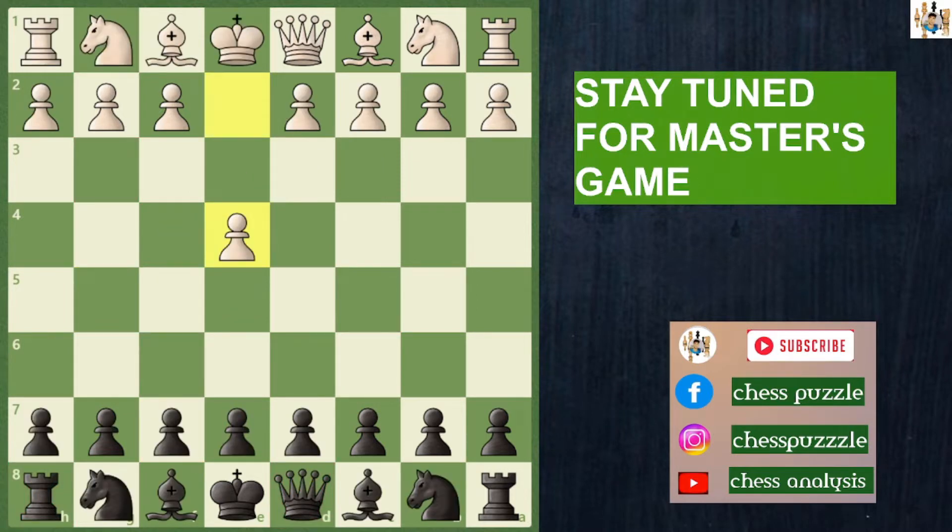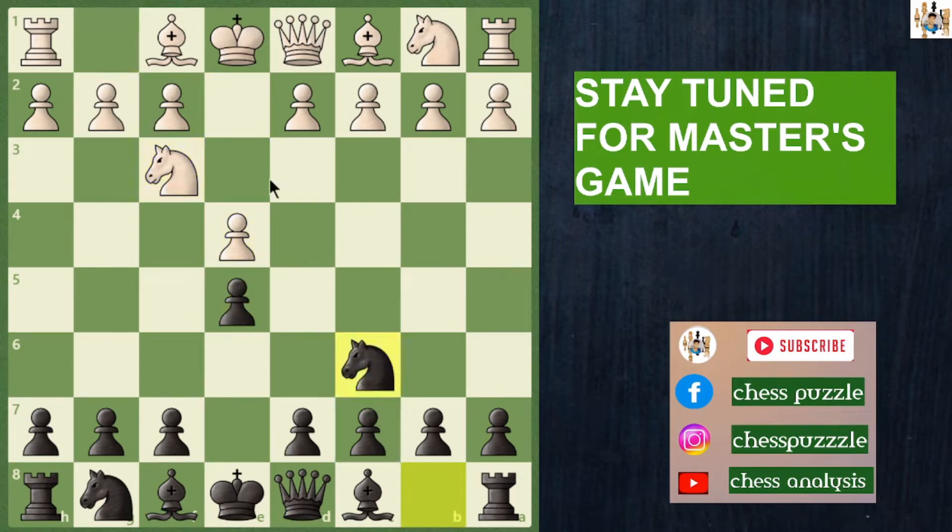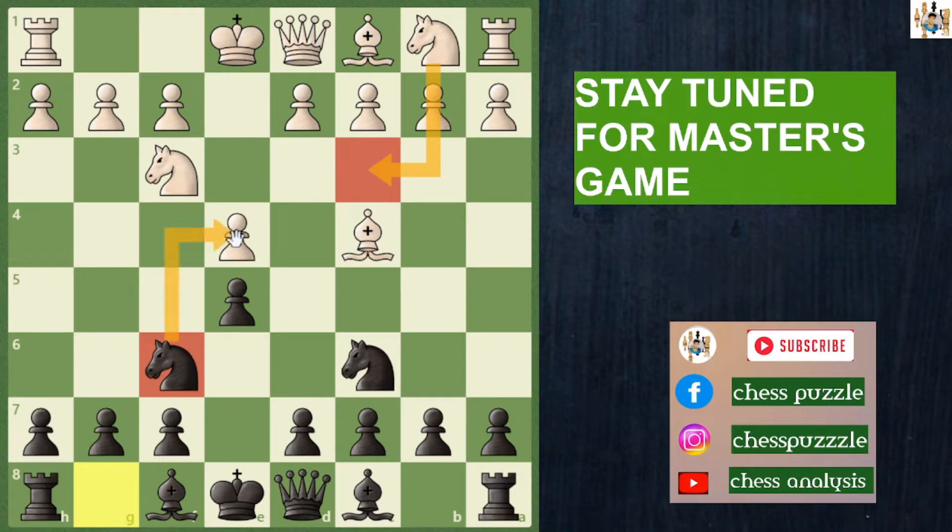My opponent started the game with e4, e5, knight f3, knight c6, and we go for the Italian game with bishop c4 and the two knight defense with knight f6. You can play knight to c3 which invites the knight to capture — this is another trap. If you want to see that, you can click the link in the description.